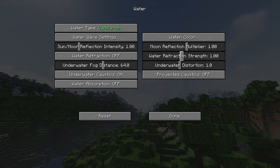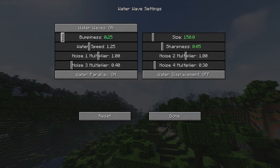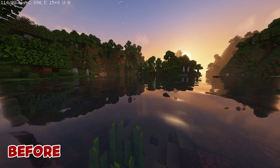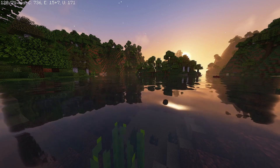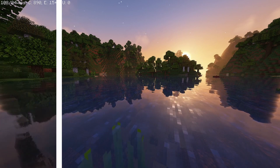The first change we'll be making is in the Water tab. Start by turning Water Type to Vanilla-ish, turn the bumpiness down to 0.25, the size to 150, and the sharpness to 0.05. Basically, what this will do is make the water more like vanilla by removing some of the distortion while keeping the reflections. Personally, I prefer it this way as it still enhances the game without straying too far from the default look.